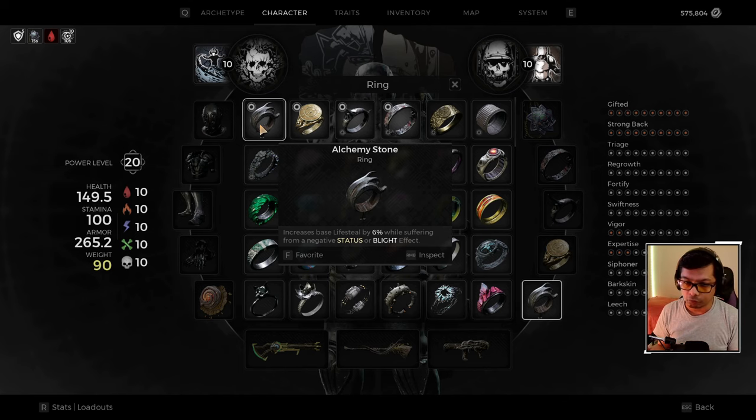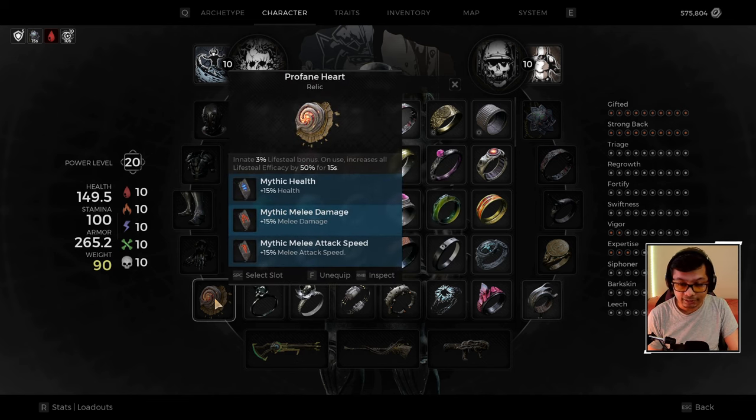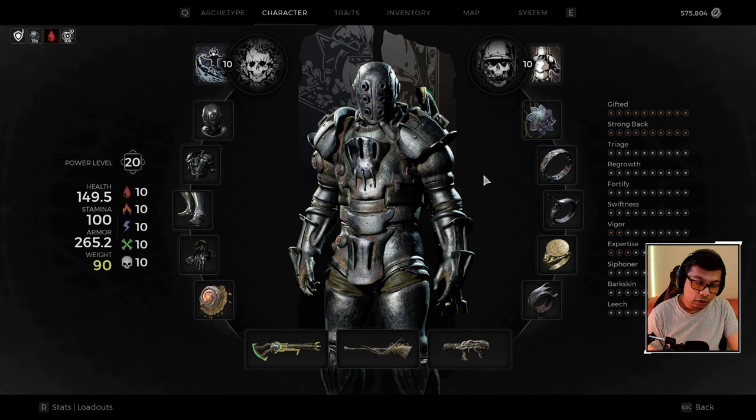Next we have the Alchemy Stone ring, which increases base lifesteal by 6% while suffering from a negative status effect. Since we're always bleeding, we always have a constant 6% lifesteal bonus. Combined with the Profane Heart's 3%, that's a constant 9% lifesteal. We also have the Brawler's Pride ring, which increases melee attack speed by 15% — more speed means more lifesteal, more damage, more everything.